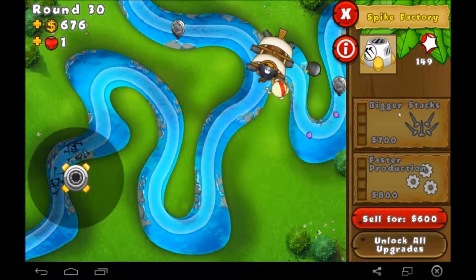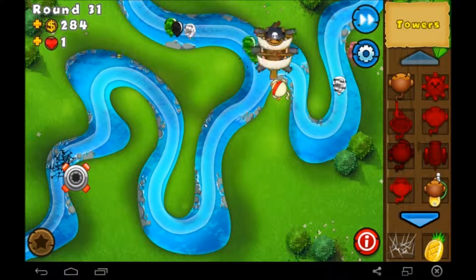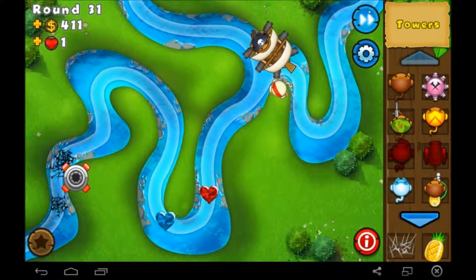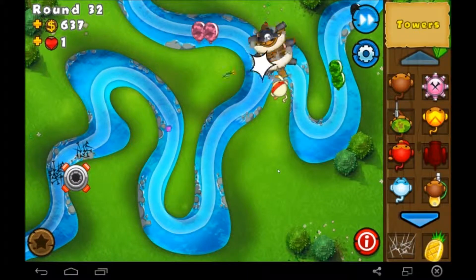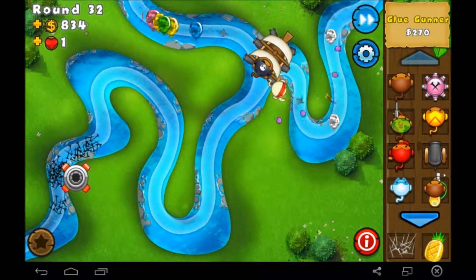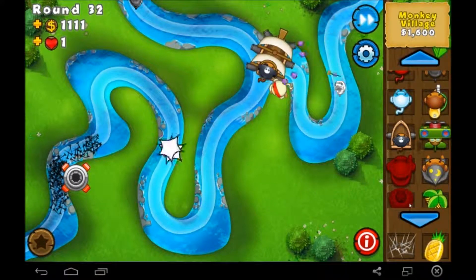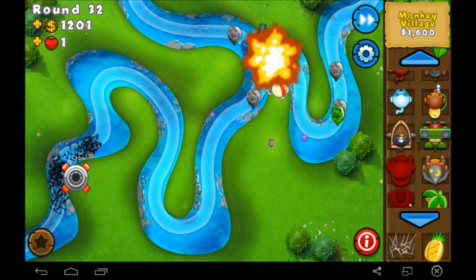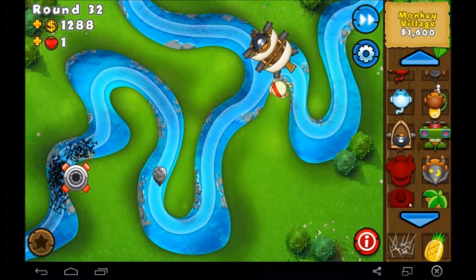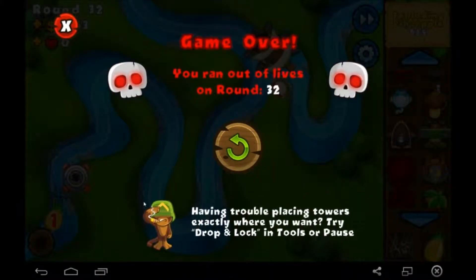I kind of wanted the Destroyer — I didn't really want the Cannon Ship because it's not as good. But we kind of needed something for the camo balloons. Not the... the lead balloons. Yeah, them. A glue gunner would actually probably be pretty good, but then I'd have to get a Monkey Village. You know what, I'll buy a Monkey Village. And then from there we won't have to worry. Oh my god — no! One freaking lead balloon.